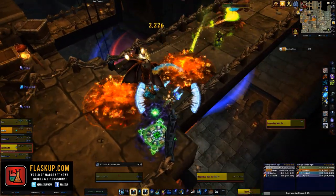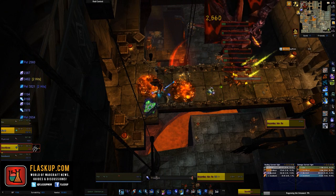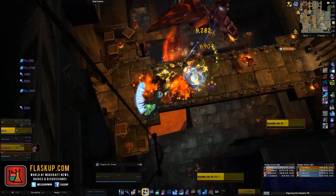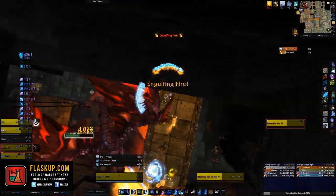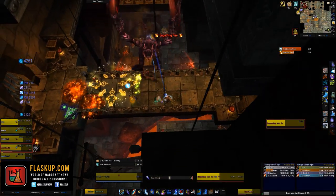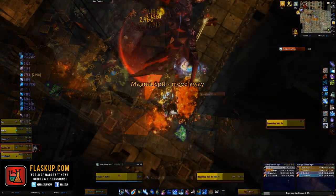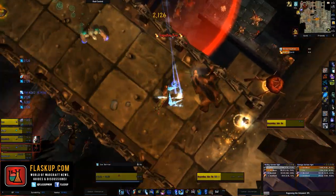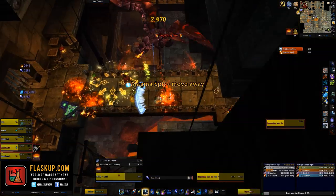Rage Wing's abilities are primarily fire-based. His first ability, Burning Rage, increases his damage dealt by 15% and can stack up to four times. His next ability is called Engulfing Fire, breathing a cone of fire inflicting high fire damage and disorienting enemies for three seconds. He breathes it from one end of the bridge to the other in a semi-circle, so you can and should outrun it to avoid the damage and disorient.